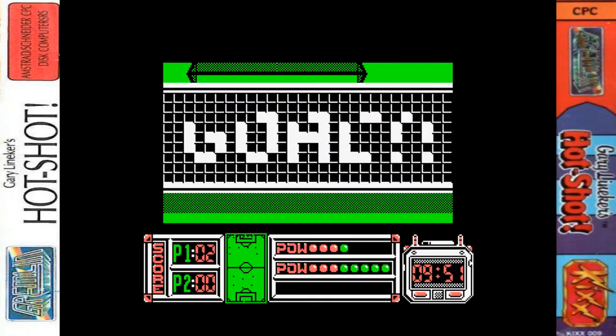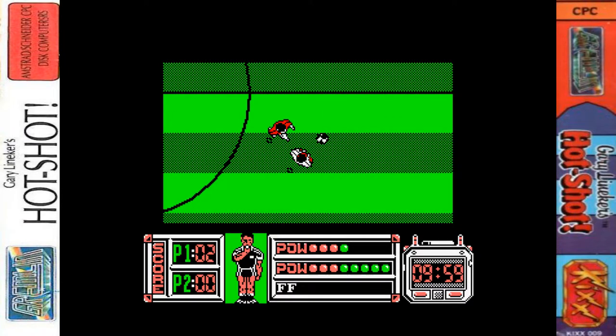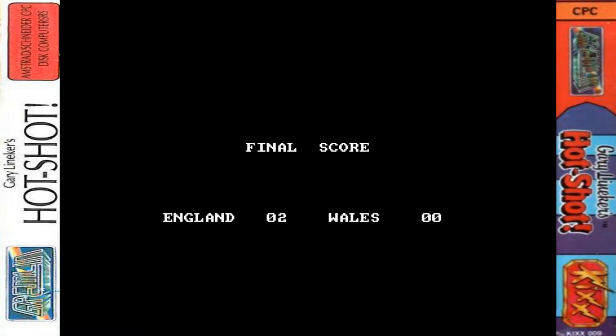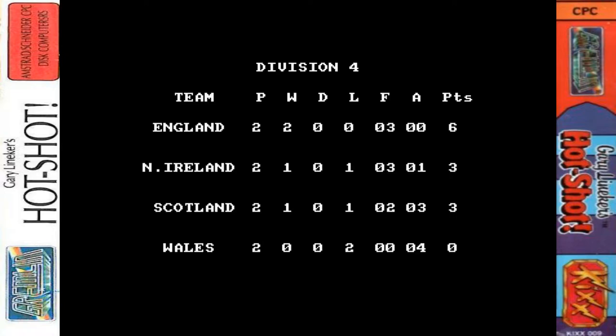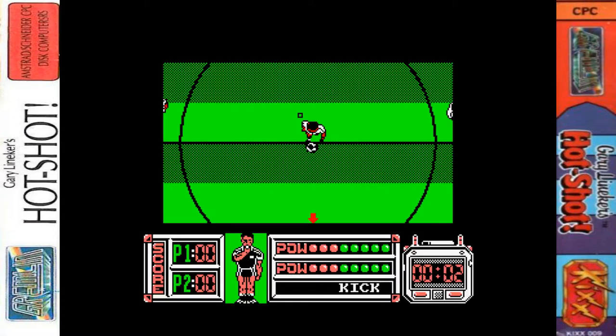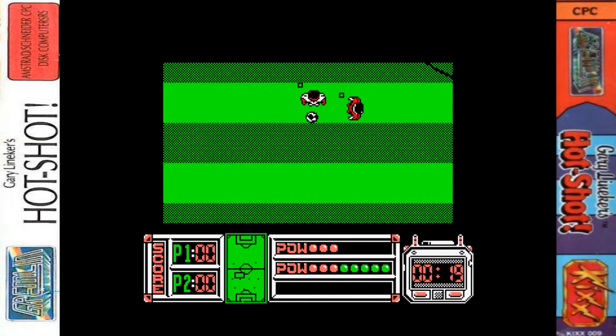Got another goal there - a short diagonal kick when you're in line with the post into the opposite direction will often go in. There are nice scoreboard graphics for half-time, full-time, fouls, and goals - I like that. We'll have one more match in this division against Scotland, then we move up to the third division on our trek to get to the top of the first division.